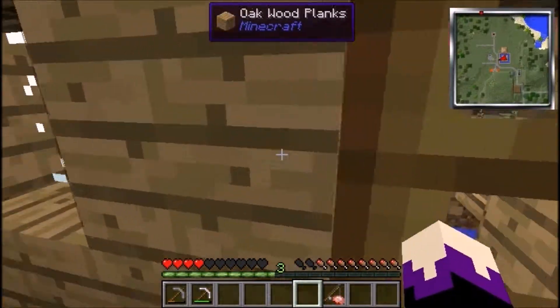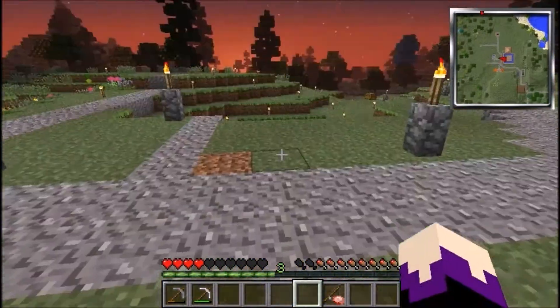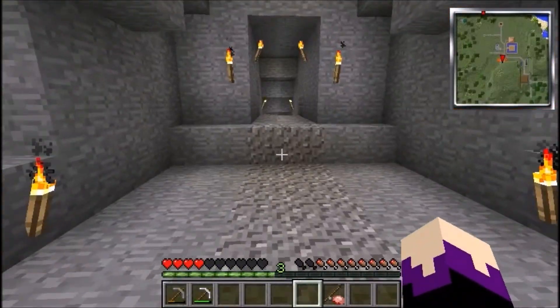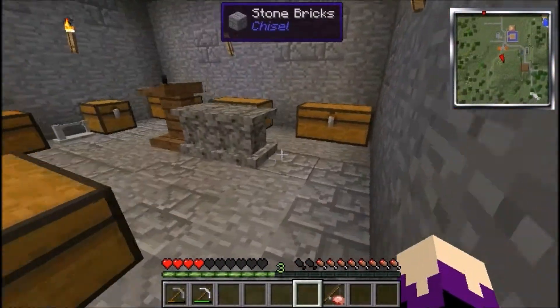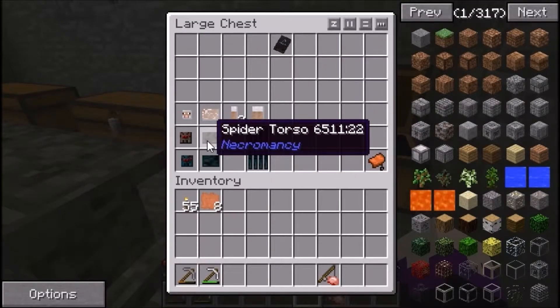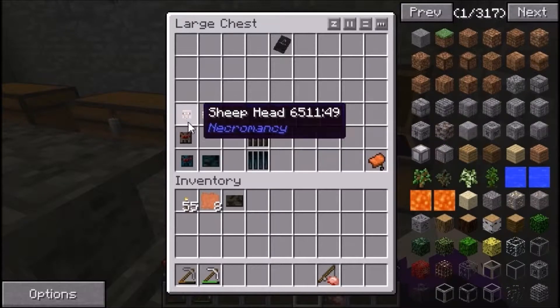Now this is used pretty much the same way as a carrot on a stick, which is used for pigs, but this works for this mod. Basically, as long as your creature has the spider torso, it will allow you to mount the animal. To make the spider torso, you need to use spider eyes in the torso recipe, and then it will allow you to mount the creature. So let's get a spider torso and I'll show you how to make a creature.